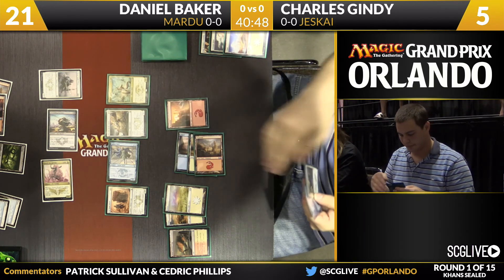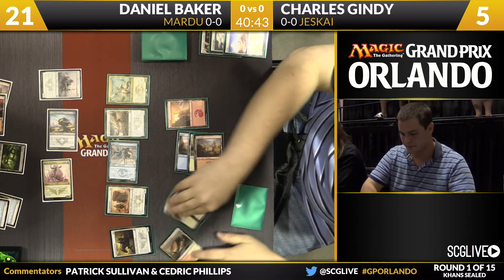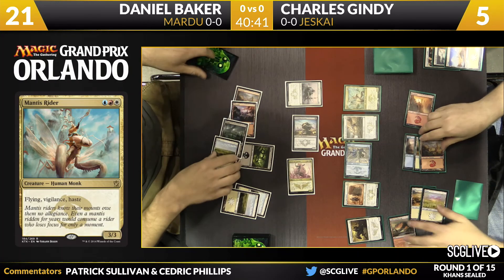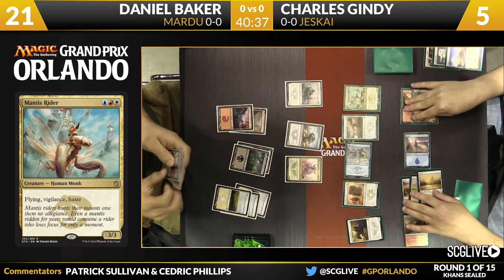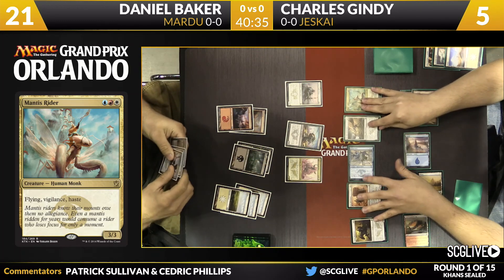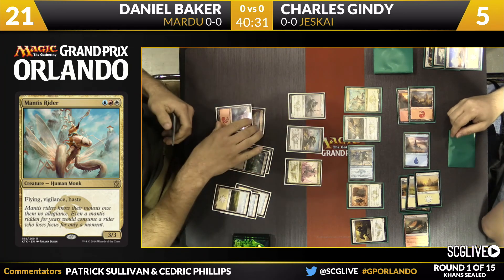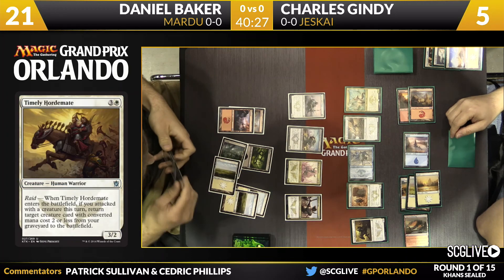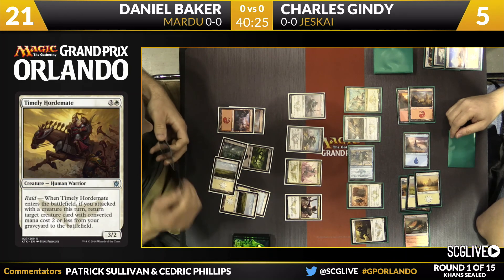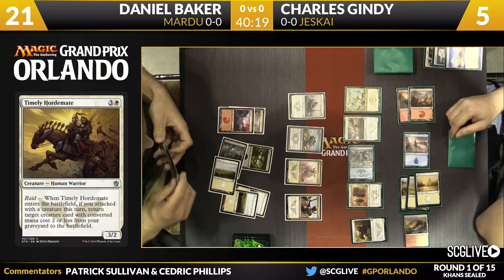It's the old post-combat Mantis Rider — kind of sad to see, but it is what it is. Back to Baker, and that's a timely Horde-mate. Nothing in Gindy's graveyard to rebuy — it only gets back creatures of two or less, so the High Sentinels and Alabaster Kirin cannot come back. Horde-mate looks to be a pretty good card here. When attacking with Raid — what is my opponent trying to accomplish, are they bluffing, do they have a trick?